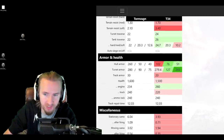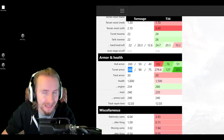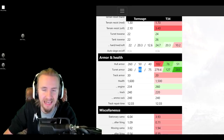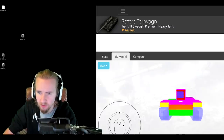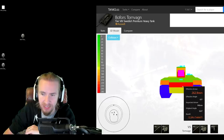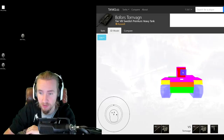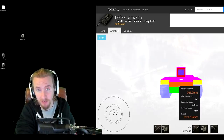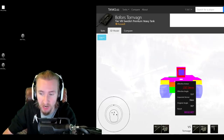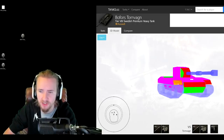Now onto the armor of the vehicle, and this is the highlight. 260mm of frontal hull, 280mm of frontal turret, 50mm on the side of the hull and 90 on the side of the turret. Looking at the 3D model, this thing is an absolute behemoth. It has 260mm on the mid plate of the hull — good luck trying to get through that if you're a lower tier tank. The upper plate at 70mm thick is an auto-ricochet, but do take advantage of the slightly weaker sides.